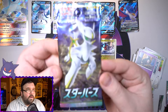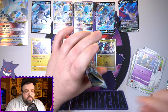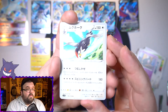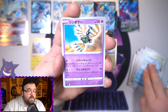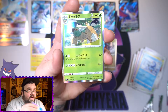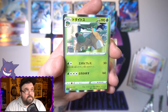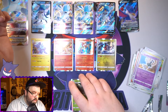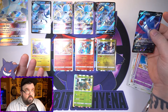One final pack left — let's see what we can end this Japanese box with. Fingers crossed it's something good. We've got Staraptor starting off, a Luxio, a Piplup, a Sigilyph, and finally on the end another hollow — Torterra! Loading up on the hollows from this box — four total hollows.